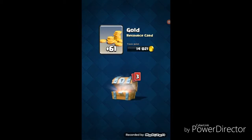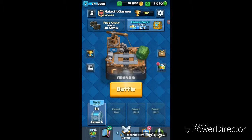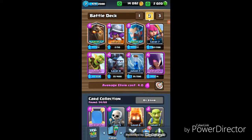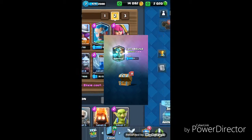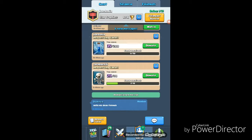Some people were asking in my last video how I got my Lava Hound. I got him from a free chest, yeah, one of those. Don't ask me how I did it, and that is that.